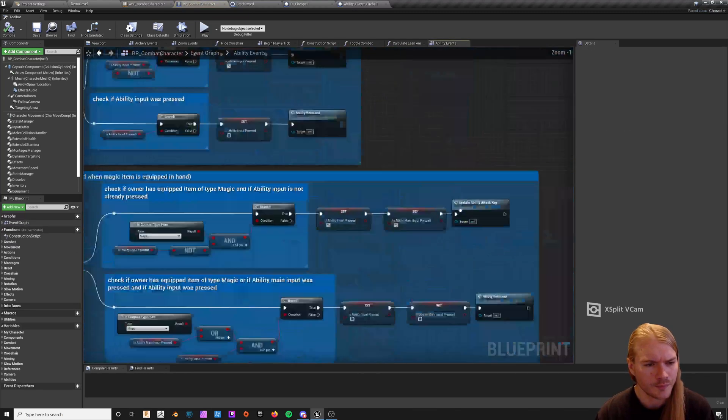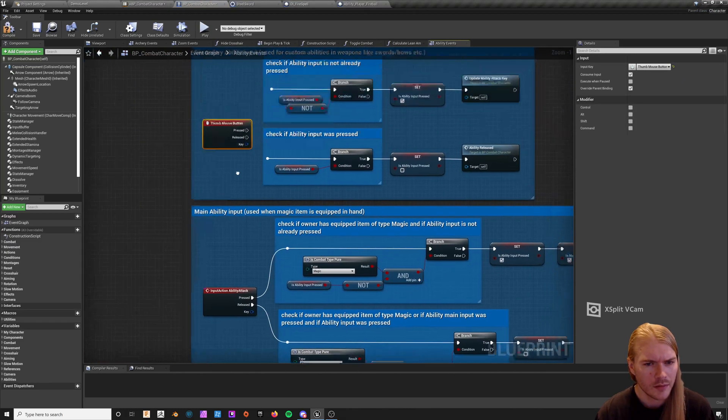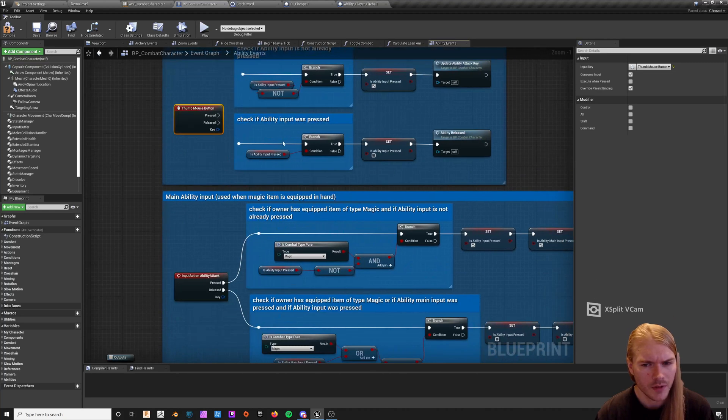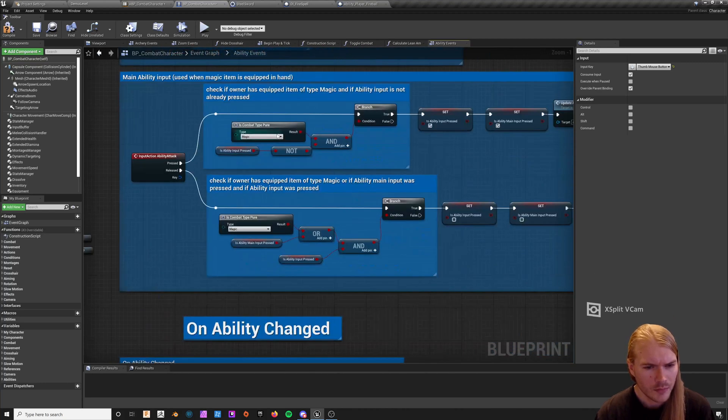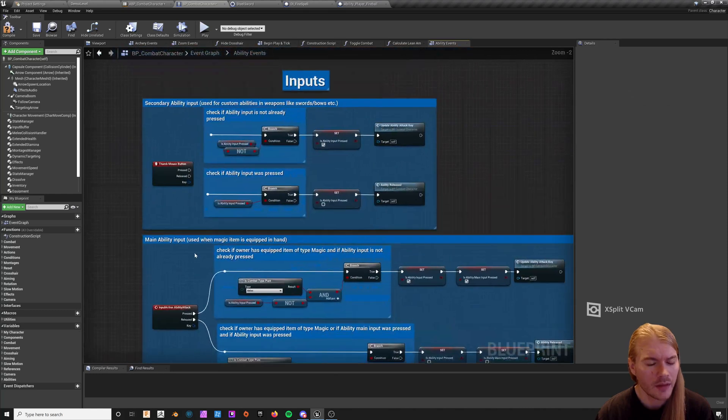There are ability events here. You're going to want to disable the thumb button for secondary ability input, because you won't need it. This is the combat type — you want to change this to melee, so that when you're in melee you can use your ability attack. That's all that has to be done in that one.